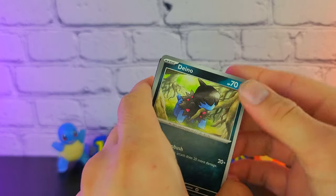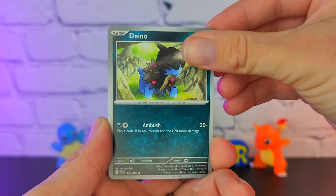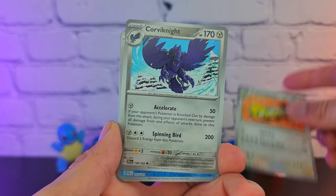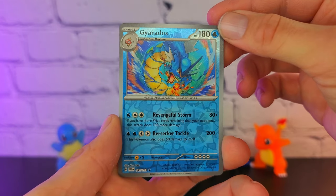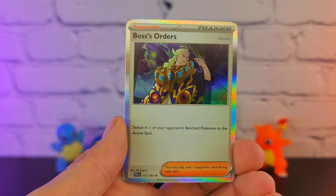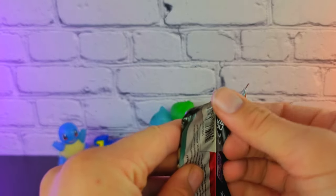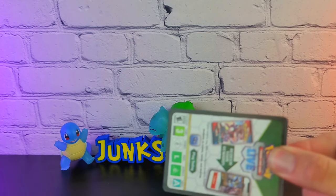This will be my first ever Paldea Evolved pack. It should be the same as Scarlet and Violet — we take one out the back which is the code card. We have the Pupitar, Dun Dun Sparse, Corviknight, a Reverse Citadel, Reverse Gyarados, and on the back a Holo Boss's Orders — our 900th artwork for a Boss's Orders card — and then the energy. It also looks like we're going to be continuing with the guaranteed Holo and two reverses, which definitely brings the value of our Holos down.